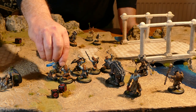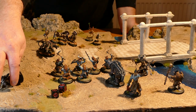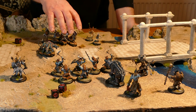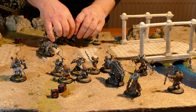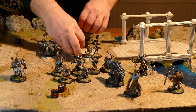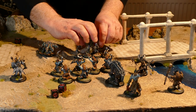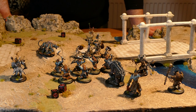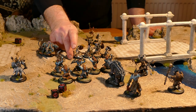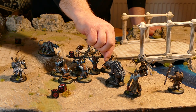The demon unit can charge these models here and attack them. Models can also use tactics — so let's say we activate the unit of hoplites. They move twice, they use their tactic 'For Lengths' which gives them a good defensive bonus, and they still have two action tokens left in reserve.